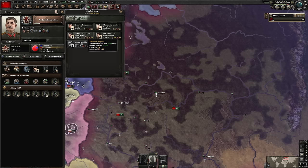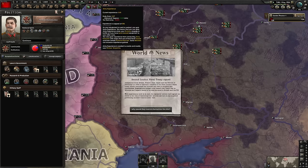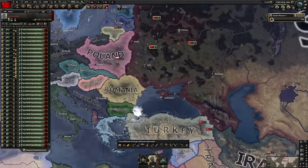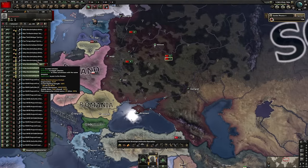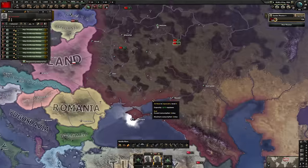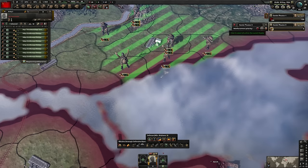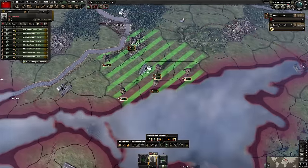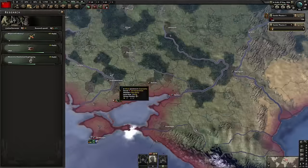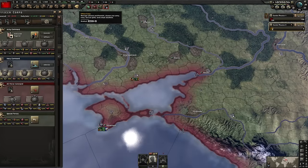Anyway, army defense is what we're going to go for, giving plus 10% defense, which is also 10% breakthrough, and it gives ticking XP. We're going to need loads of XP for what we're doing. Now our army is massive - it's usually six we can send to the Spanish Civil War, so we'll train eight and then exercise those to level three. Basically ones we're grooming for the Spanish Civil War. Dispersed industry is the go-to.